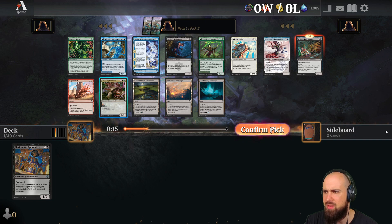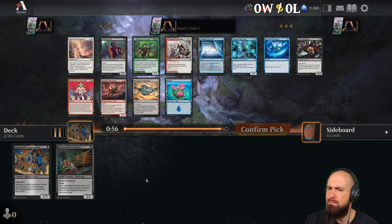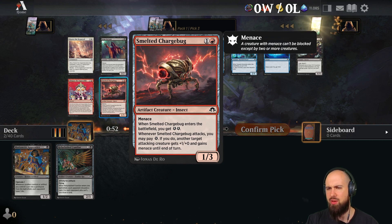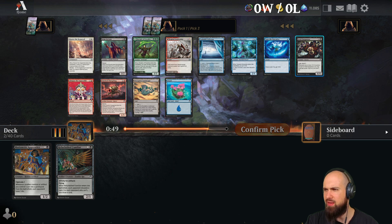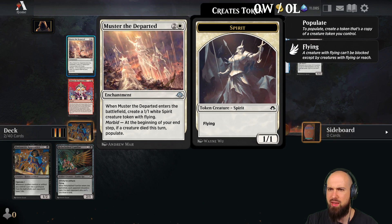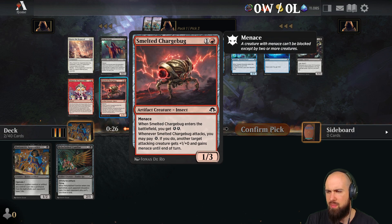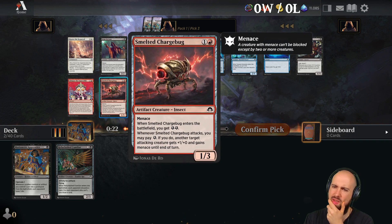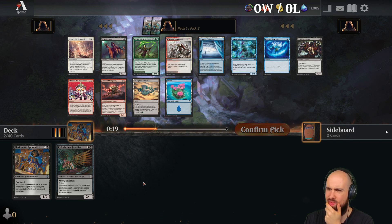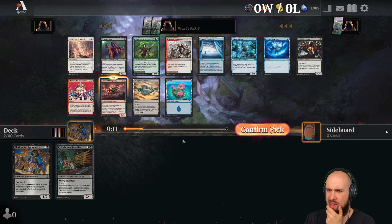This guy is interesting. I'll take the Charge Bug — it's also an artifact. We are already into artifacts, kinda. Disciple's interesting. Grim Servant is okay. Master the Departed — I'm not quite sure.